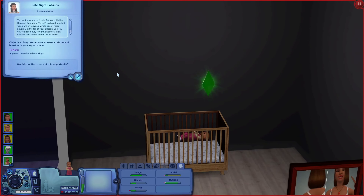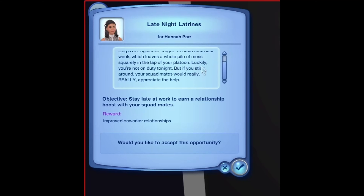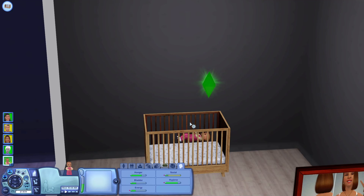Let's have her get some peanut butter and jelly, then she'll go up and take care of the baby. A military career event: 'Late Night Latrines - the corps of engineers forgot to drain them last week, leaving a mess for the platoon. Luckily you're not on duty tonight, but if you stick around your squad mates would really appreciate the help. Stay late to earn a relationship with your squad mates.' Sure! We'll have Zenobia breastfeed the baby when she gets the chance.